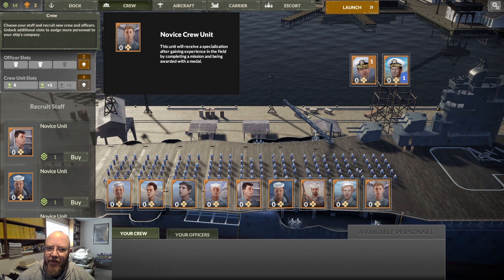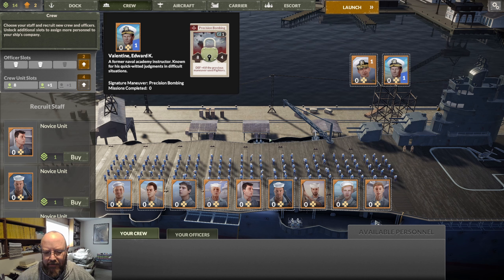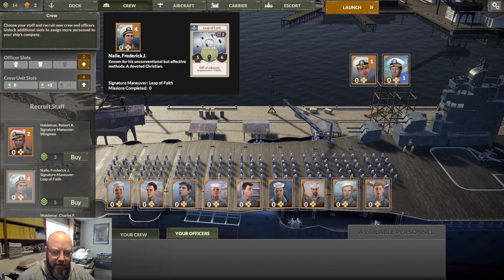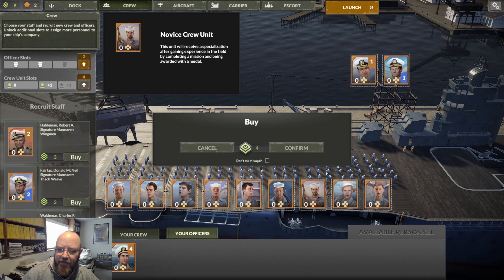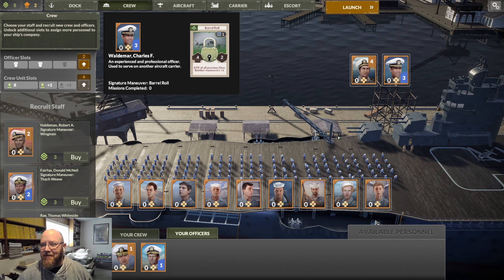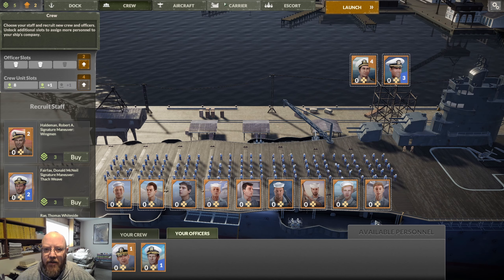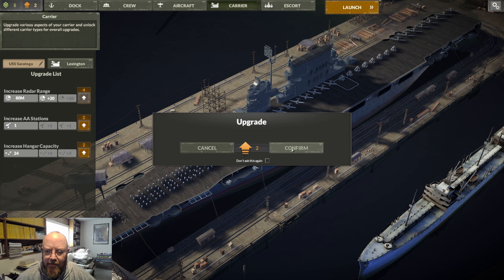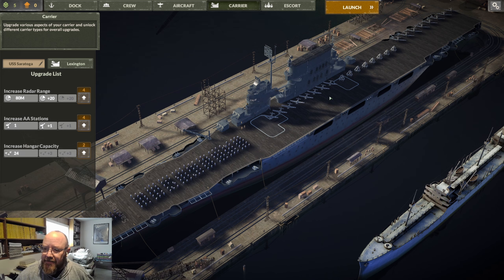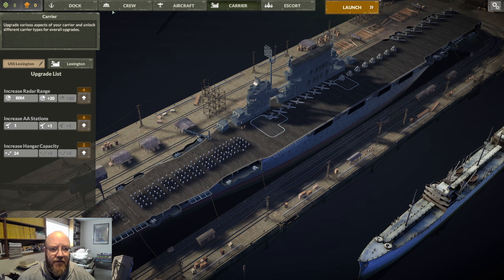The other thing I definitely want to upgrade is my crew. We want to get more dudes on the boat to start. Let's grab this guy — he looks like a fine, upstanding young man. These are our two officers and both are terrible — skill level one, this is bad. Let's grab some new guys. We'll buy these two — better than these losers. We still have two dollars of crew budget left; let's go ahead and grab those anti-aircraft guns. So — Lexington class — that's what we start with. This is the USS Saratoga, but Lex never gets any love in games, so we're going to roll with Lady Lex.